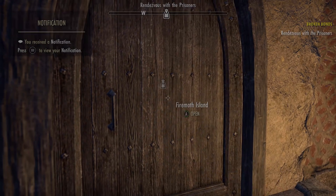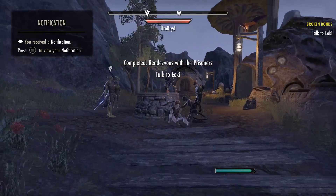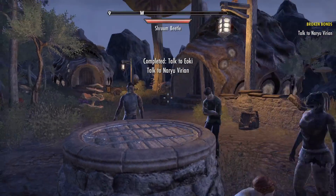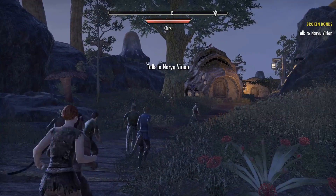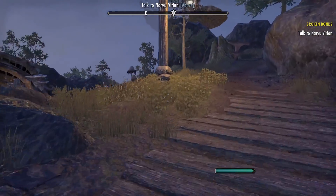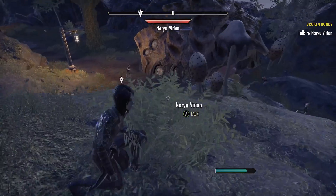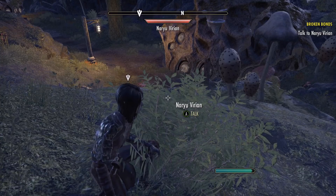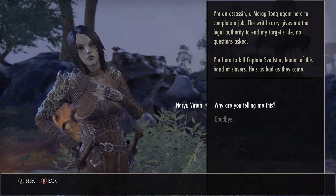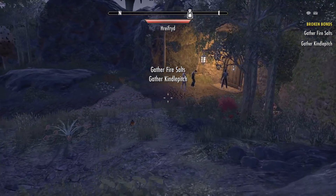Head back upstairs and press A to go outside. You'll have a waypoint at the upper center of the screen showing you where to go. Talk to Aoki here and press A to page through his dialogue. Then head up the hill to the right of where they're headed - you'll see Varian sitting up there. Talk to her one more time and she'll let you know about a firebomb we need to put together. We need to gather some fire salts and some kindle pitch - two different things to grab in the main area.